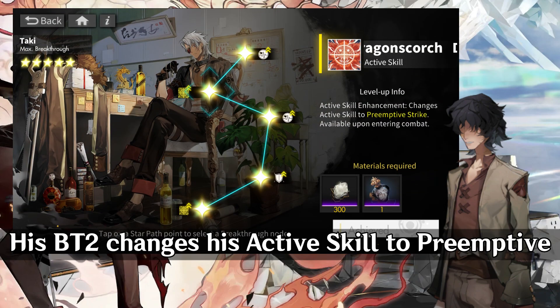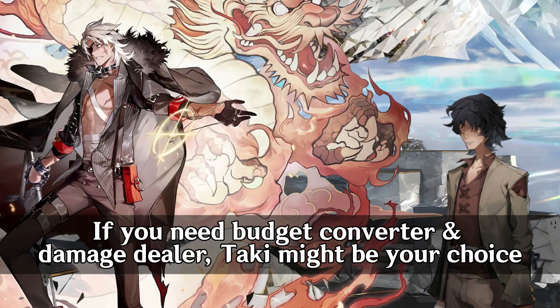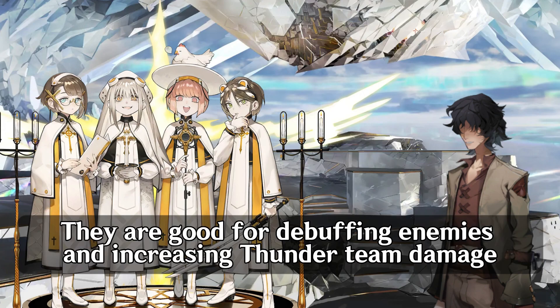His BT2 changes his active skill to preemptive, and his MBT improves his active skill — the furthest tiles are converted to red tiles. If you need a budget converter and damage dealer, Taki might be your choice. Last is Keating, a 5-star thunder support. They are good for debuffing enemies and increasing thunder team damage.